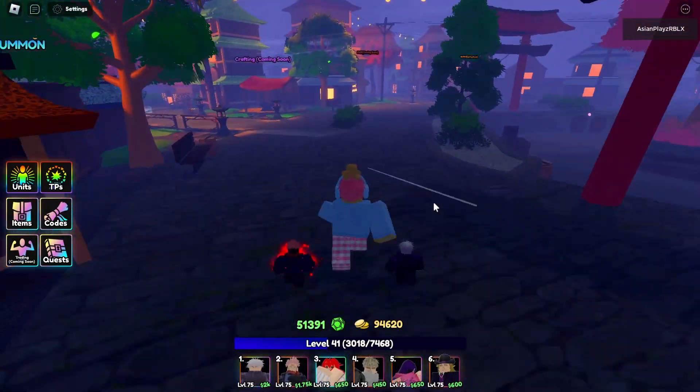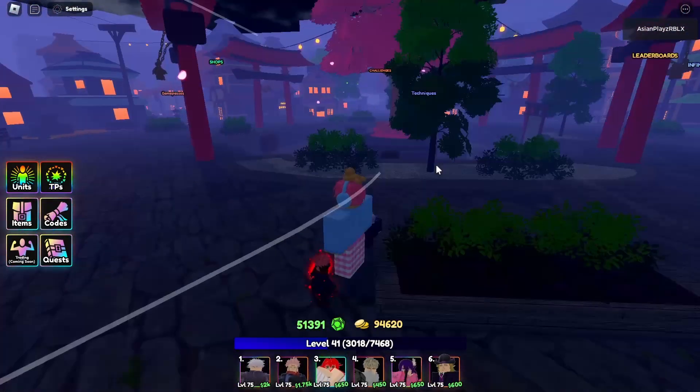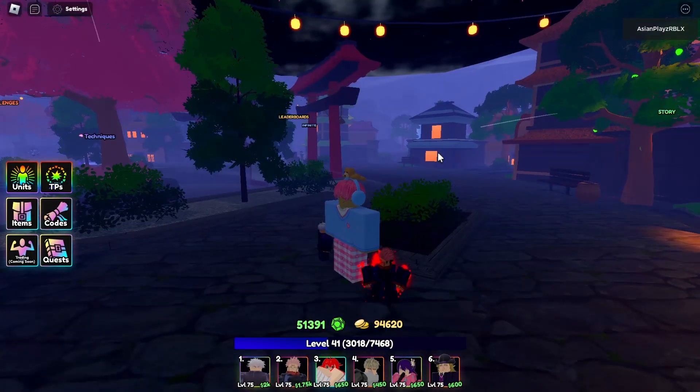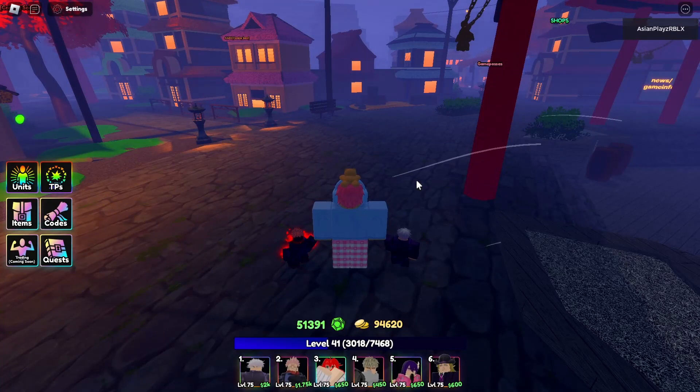Alright boys and girls, youngsters and oldest, welcome back to another video at Anime Last Stand. As you can see, the map is dark, which means a new update has arrived — the most anticipated update, the portals update.